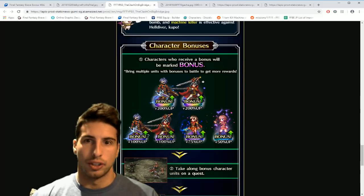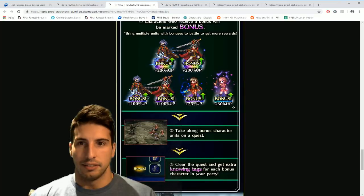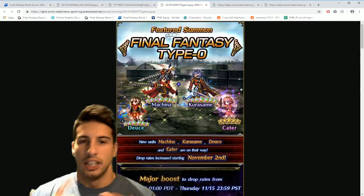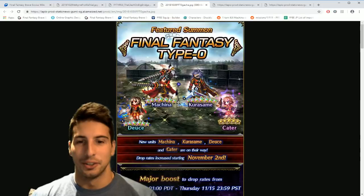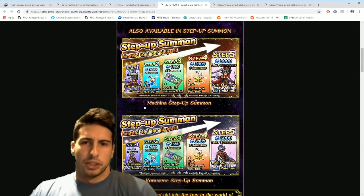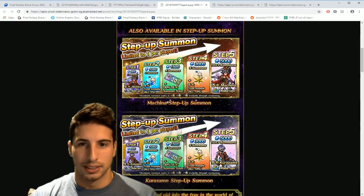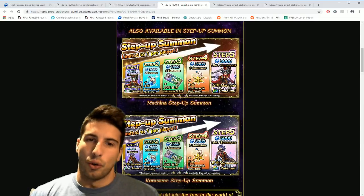The five-star select summon ticket will be available, along with bonus units the Golden Bomb and the Hell Diver. The Type-0 banner features Card Cater as a 3-star base going to 5-star, Deuce as a 4-star going to 6-star, and two 5-star going to 7-star units: Machina and Kurasame. The step-up is limited to once per player — separate banners for Machina and Kurasame — which isn't ideal when they could have guaranteed one of the two at the end.